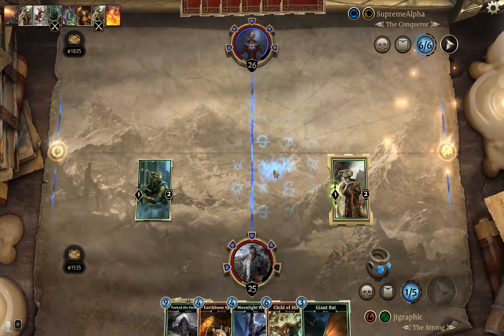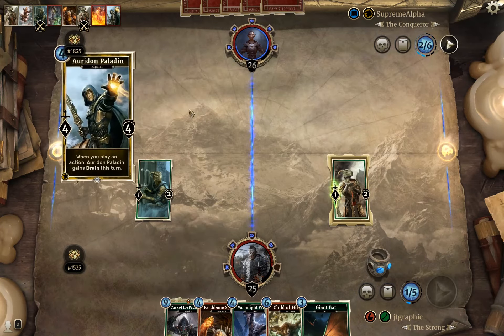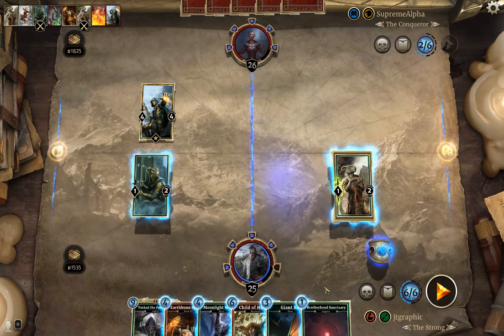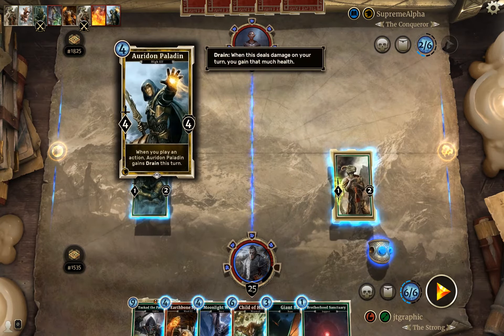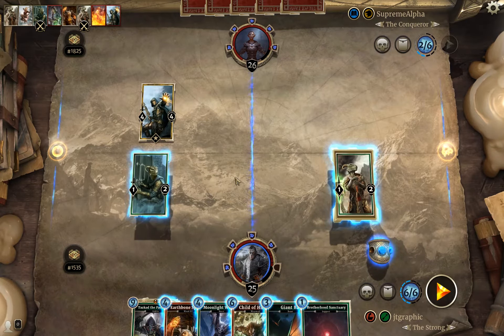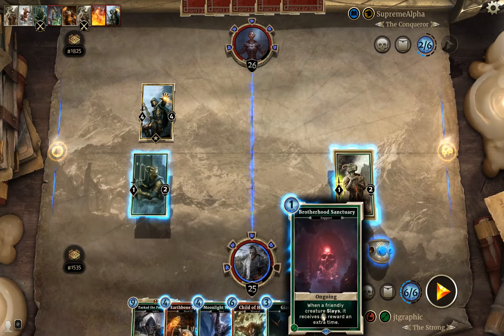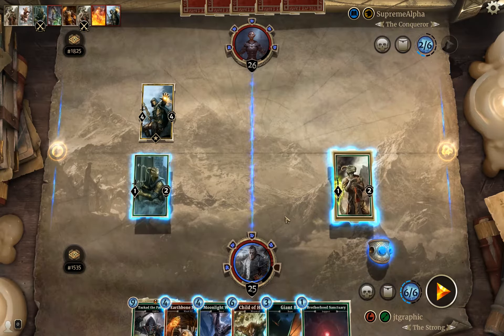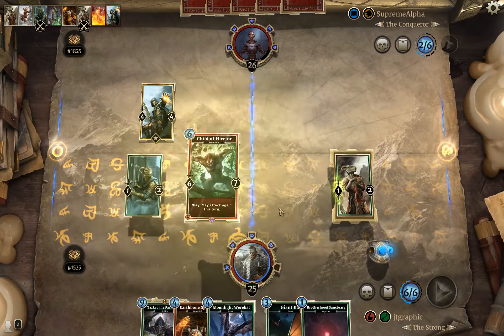That felt like a fairly decent trade — Earthbone without her silence to trade out that four-three. Child of Hircine here could get a little tumultuous. Earthbone Spinner does feel like a good play here. Then we could Giant Bat and Thieves Guild Recruit into him, although we should also get our Brotherhood Sanctuary out before the Child of Hircine. The question is where we play Child of Hircine — I think we play her over here.